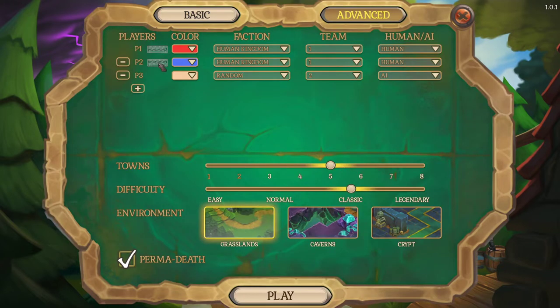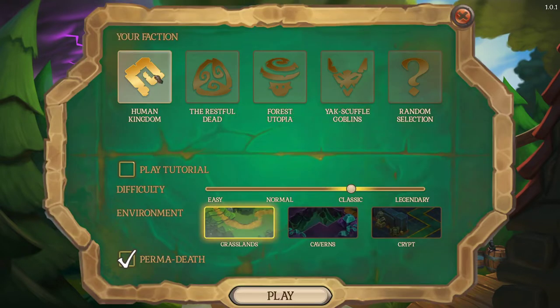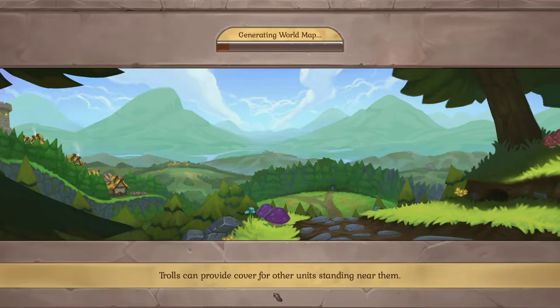Co-op is basically hot-seat co-op - you play on the same computer, but it's nice because you can choose the crypt or the caverns and set up some AI. Skirmish mode allows you to play against the AI. Today we're doing the campaign, which starts in the human kingdom in the grasslands. We're playing on classic level - challenging but not too hard. If you're not familiar with these games, play on easy; if you're ready for hardcore, try classic, then advance.